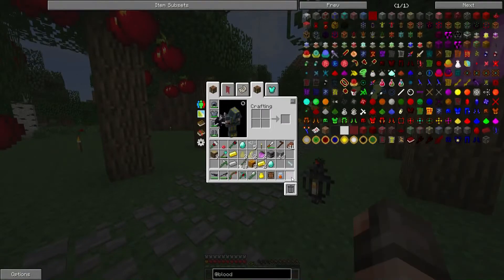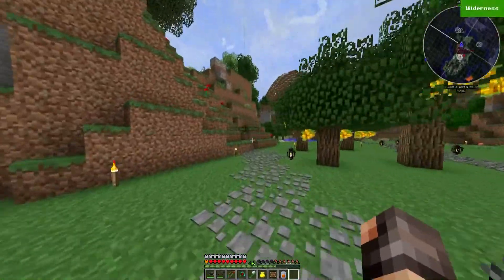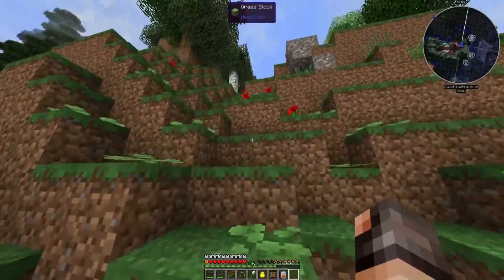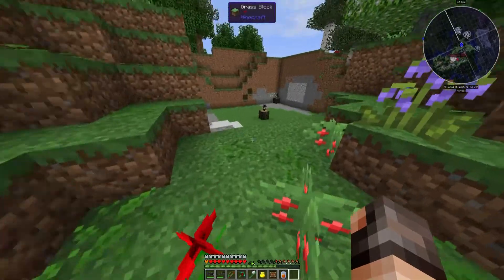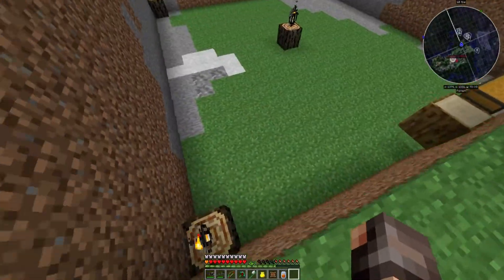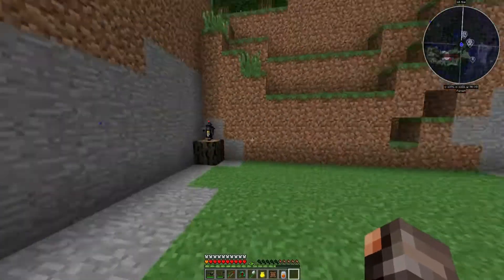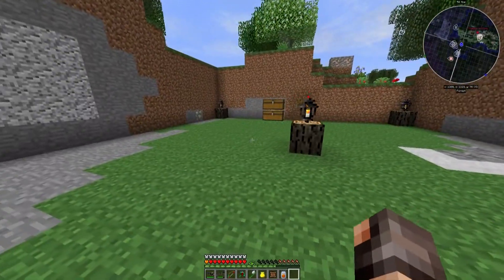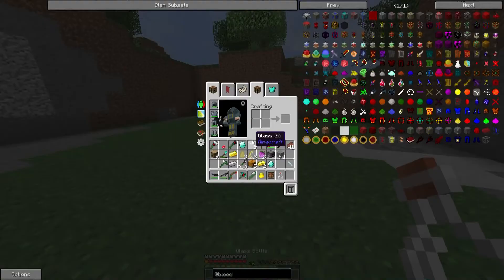Nice few plums there. This path leads over here because something else I want to get into today is a little Blood Magic. I want to have a play with this because I've not played with it, and I do believe as we get into it more it becomes better. I've set up this area here - this is where we're going to do it. I think we deserve a cup of tea after all that gardening.